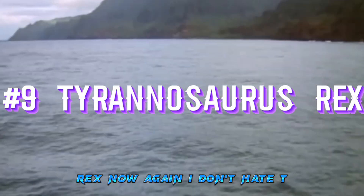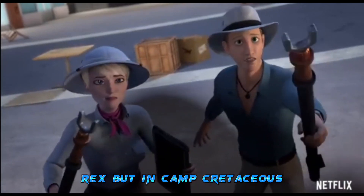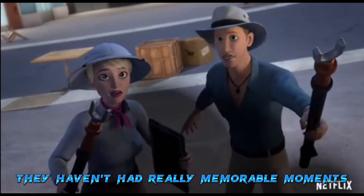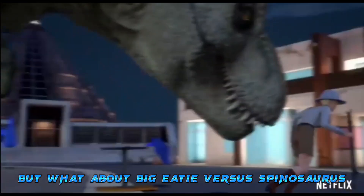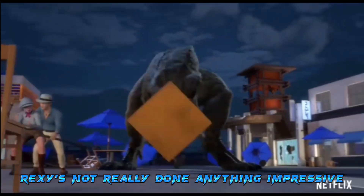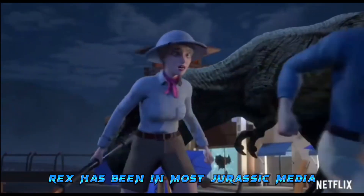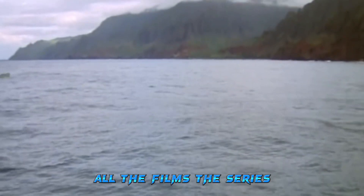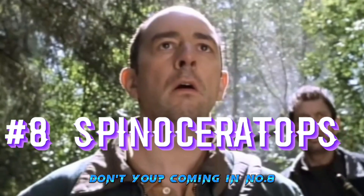Coming in at number nine is the classic T-Rex. I don't hate the T-Rex — obviously you don't hate the T-Rex, it's a T-Rex — but in Camp Cretaceous they haven't had really memorable moments. You might think about Big Edie versus Spinosaurus, but I'm talking more about Rexie. Rexie hasn't done anything impressive or memorable, and since T-Rex has been in most Jurassic media, it's nice to see other species get some spotlight.